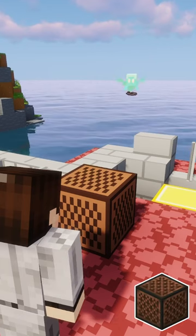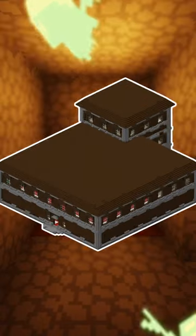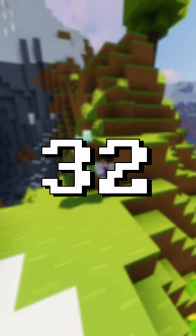They love dropping items at note blocks. You can also find groups of them in woodland mansions. They can look for items within a 32 block range.